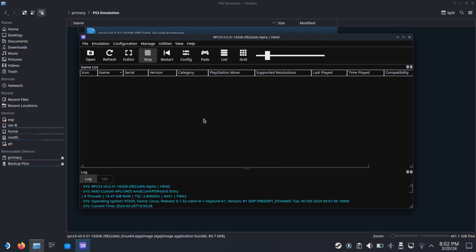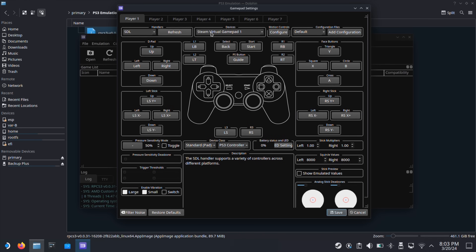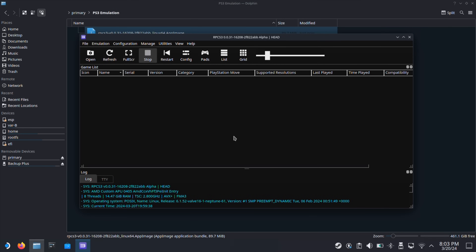Next we are going to set up the controller so the Steam Deck's built-in controller will work for all PS3 games. Go to the top and click Configuration, then select Pads. Under Player 1, switch the input type from Keyboard to SDL. On the right under Device it should show Steam Virtual Gamepad 1. Then click Save. Now we have completed the controller setup.